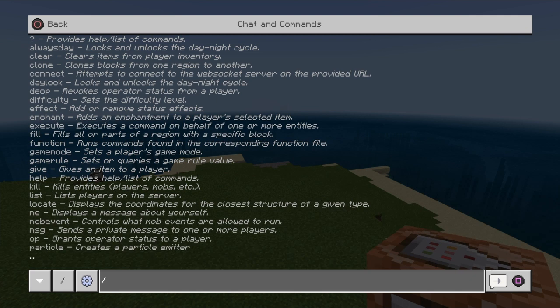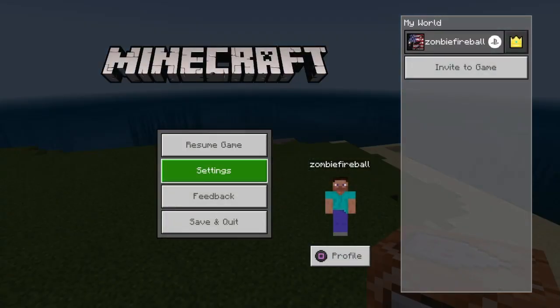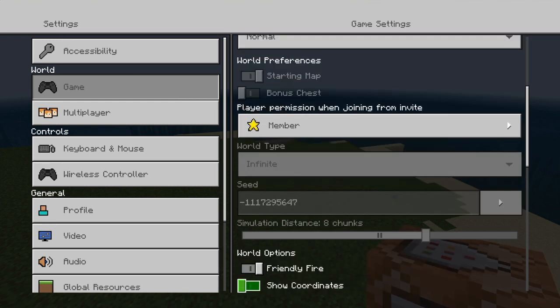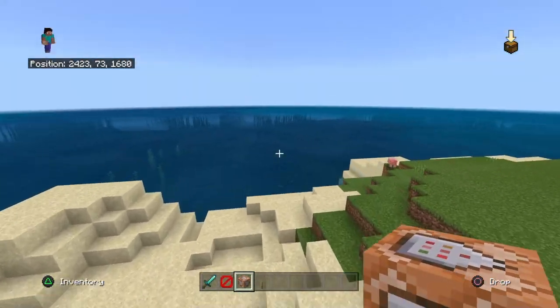Like world edit, you can do that too, with the fill command. For that to work, go to settings — this is important. Hit pause, go to settings, go to game, go down, and hit 'show coordinates', put that to the right, and now you've got the coordinates.